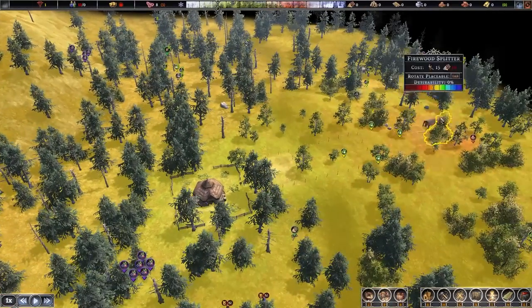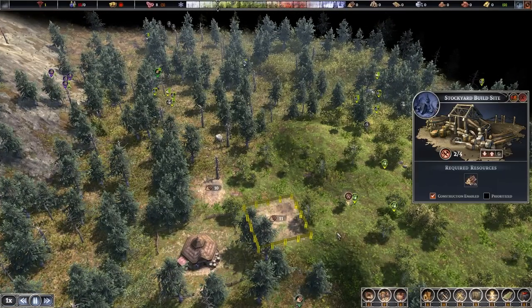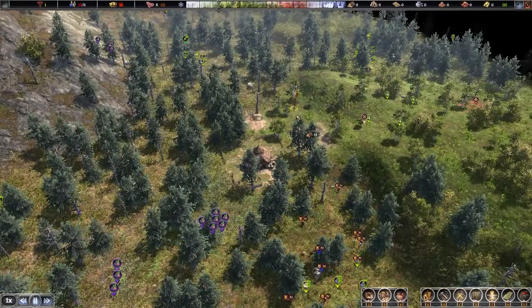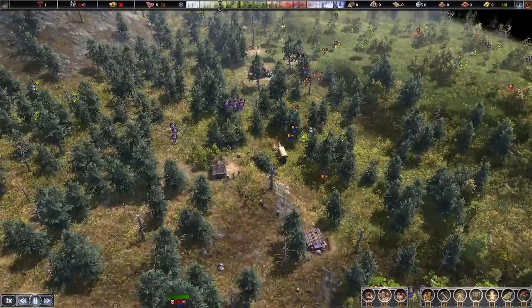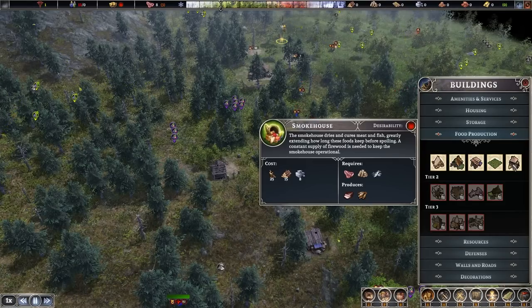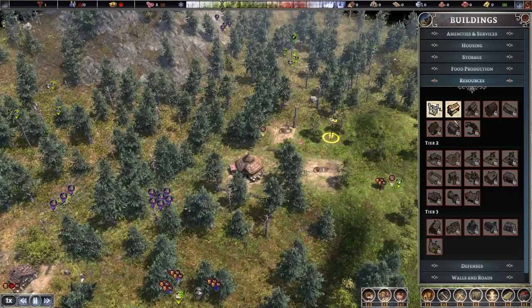We're going to want a firewood splitter. Since I'm placing houses around this area, I want the splitter relatively far away because it has a malus to desirability. I'll pop that there, near to where we'll set up the stockyard, so logs will be easily moved across. Let's also build a smokehouse — the smokehouse dries and cures meat and fish, greatly extending how long they keep before spoiling. A constant supply of firewood is needed to keep the smokehouse operational, so we may as well build it next to the firewood splitter. And on that note, let's build a well as well.